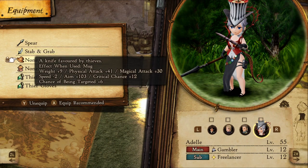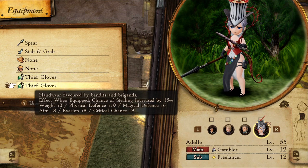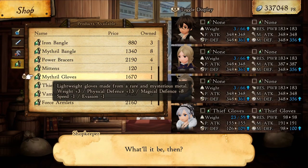Our head and body piece doesn't matter. For our accessories, you'll want the Teeth's glove, which can be found from the Rindal shop. This increases our chance of stealing by 15% and they stack.